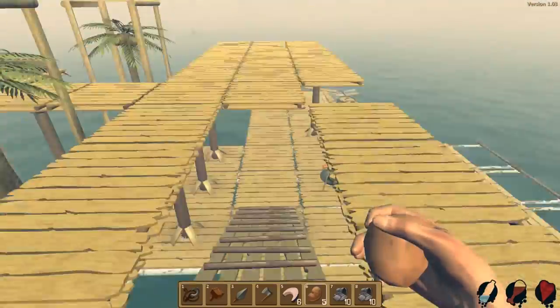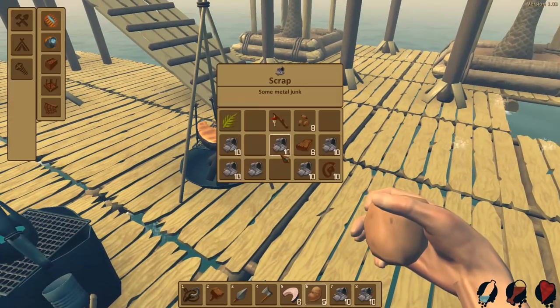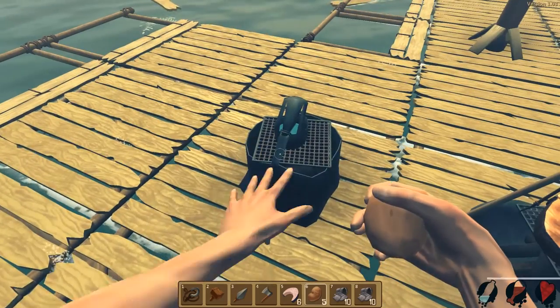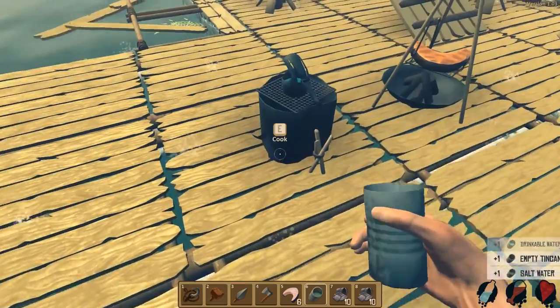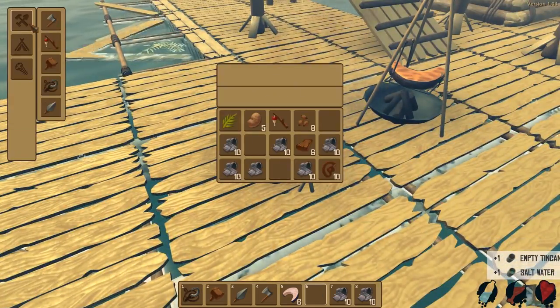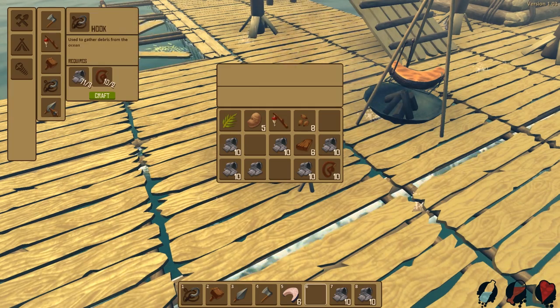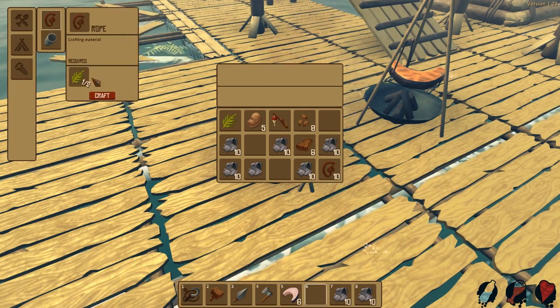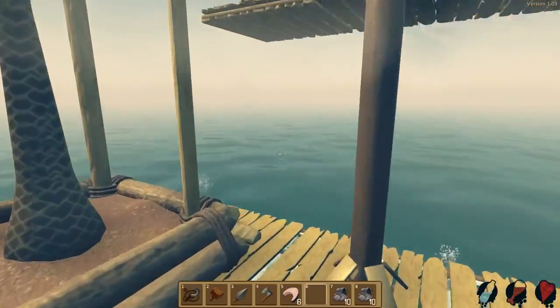Overall I think things are turning out pretty good, minus this big hole here that I can't do anything about. I was thinking maybe we should make another cooker but I don't really see a reason to — our food doesn't drop that fast. Maybe another water purifier could help though. We've built pretty much everything there is to build.